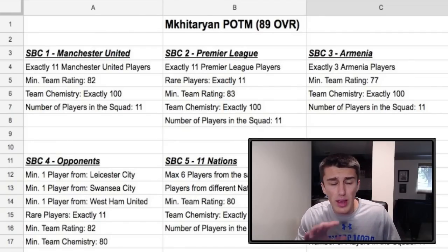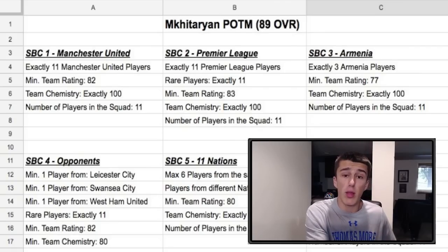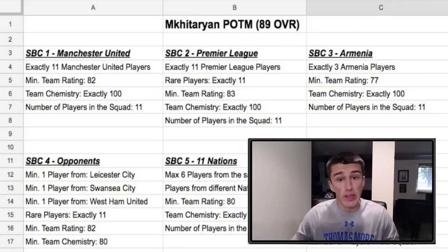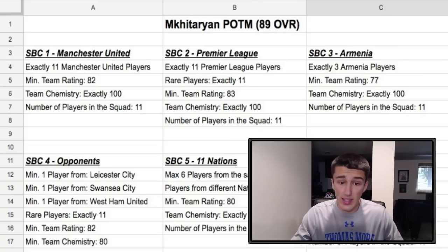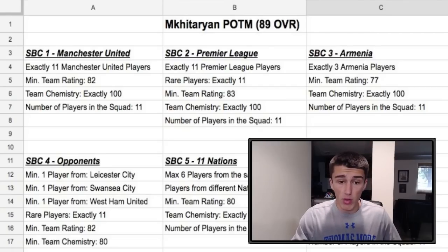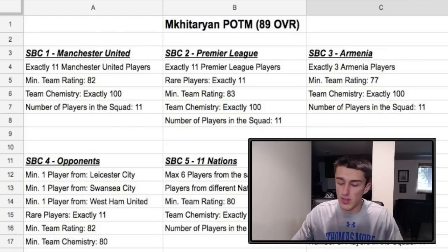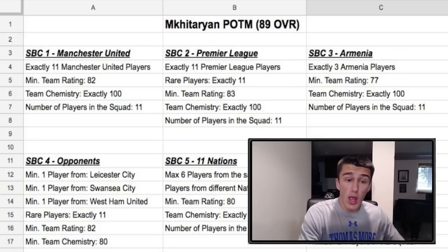The first squad building challenge is going to revolve around Manchester United. When you started FIFA 17, the first Player of the Month was Raheem Sterling, and the first SBC was a full Manchester City team, which was very expensive — nearly everything was extinct, especially center attacking mids which could be 10,000 coins or more. They're not going to do that this time around though. People don't have the coins to pay 700k for an Ibrahimovic like in FIFA 17. The SBCs are going to be very broad — like full Premier League — not specific to one or two players.